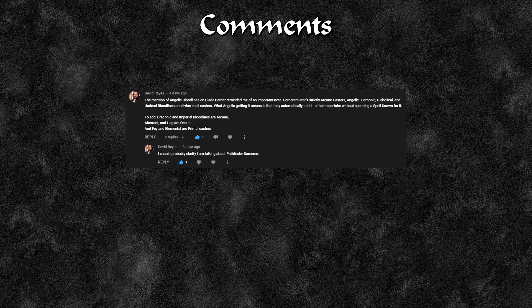Now we can have a look at different comments people made from episode 2 of our series. David Rize mentioned that sorcerers aren't strictly arcane casters. Angelic, demonic, diabolic and undead bloodlines are divine spell casters. What angelic getting it means is they automatically add it to their repertoire without spending a spell known for it. Draconic and imperial bloodlines are arcane, aberrant and hag are occult, and fey and elemental are primal.